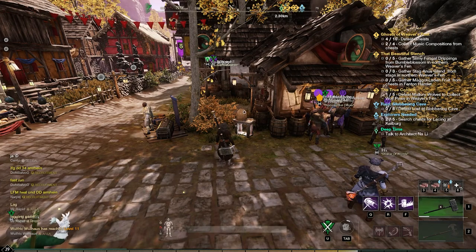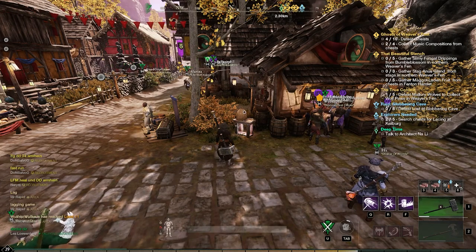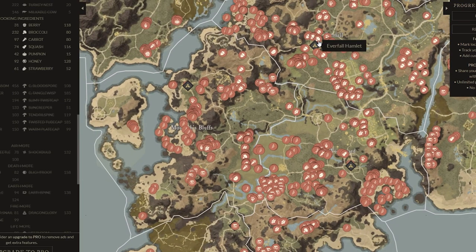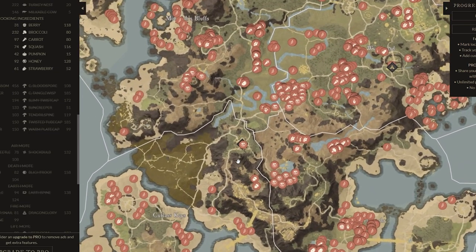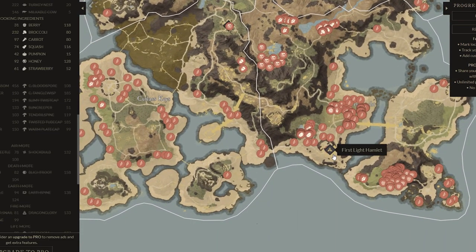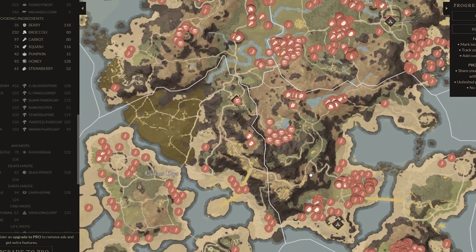Let's get straight into the map. I'm going to show you how to maximize your profits and XP gain. Here we've got a map of the things you're going to be collecting on these rotations. The main places I like to use are Everfall, Windsward, Monarch's Bluff, and sometimes Cutlass Keys down here. You could also use First Light.